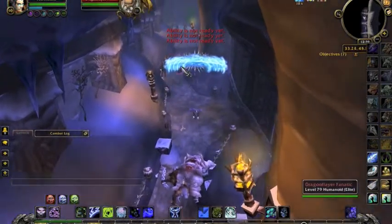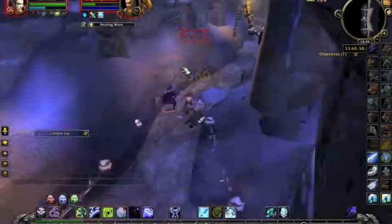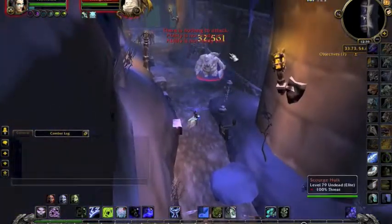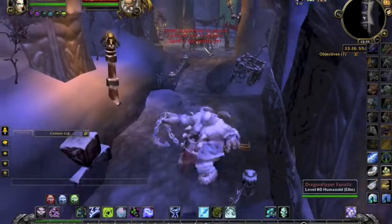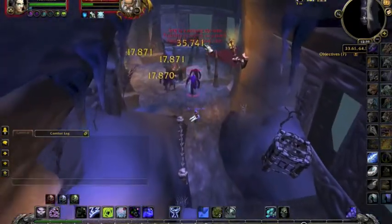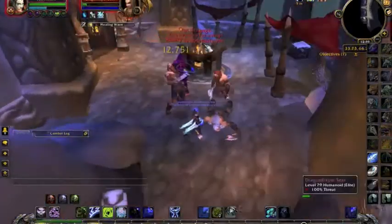Then you've got this passageway with a bit of trash. It's quite easy — everything dies remarkably quickly. Skadi the Ruthless, which is the boss you want to kill, is the third boss in this dungeon, but you don't have to fight the first two as I'll show you. It's quite simple.